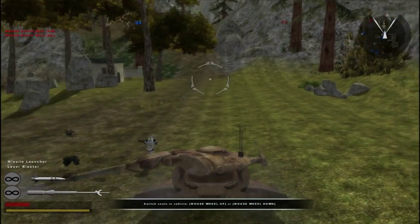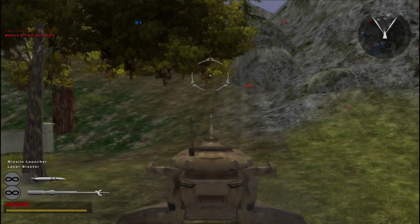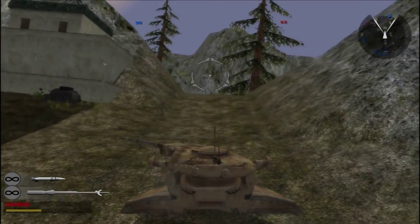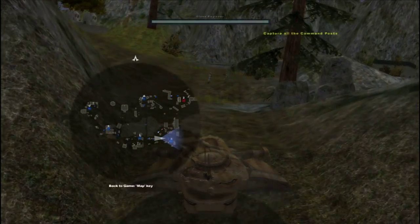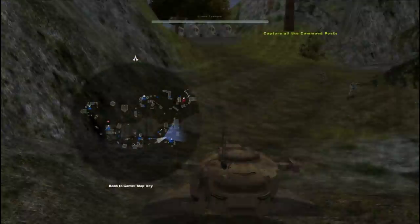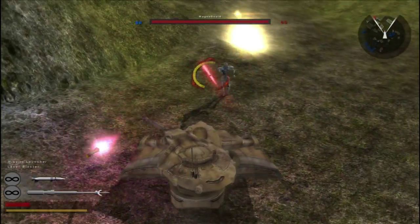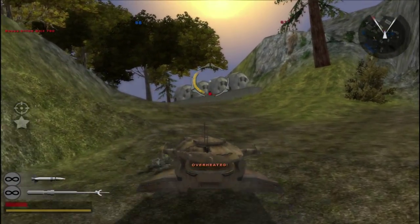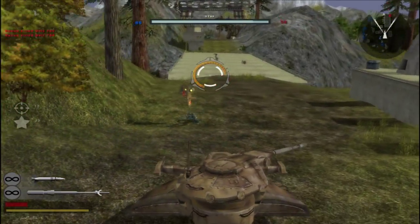I like that they only give you what seems like one vehicle for some points, which means that some points are way more strategic than others. Now I have this tank which is obviously not from my faction, but it could mean that if you're the droids, you want to put extra effort into keeping or conquering the command post that gives you this tank — something very well thought of.